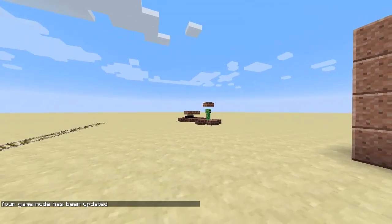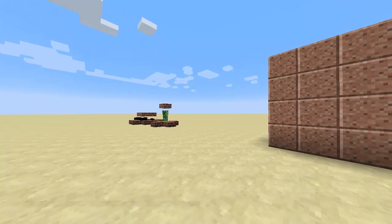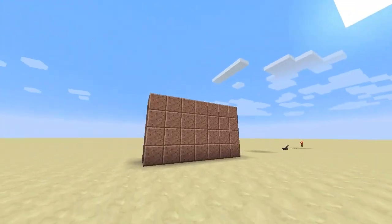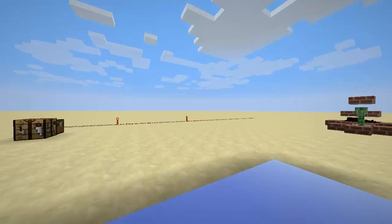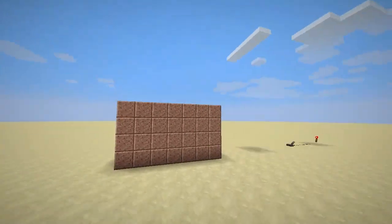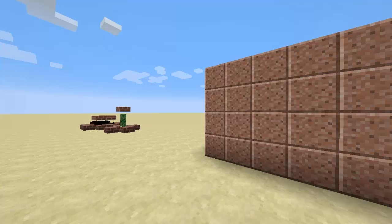Spectator mode is designed for situations where it's maybe more unwanted that a player would interact with the world — sort of for a custom map or something like that. You can look at your inventory but you can't actually access it; it won't let you grab any blocks or anything. You can fly around and it puts you in no-clip mode, which means you can go through blocks, through mobs, through everything, without getting stopped like you would in creative mode. Basically your player can move through any entity or block without interfering.